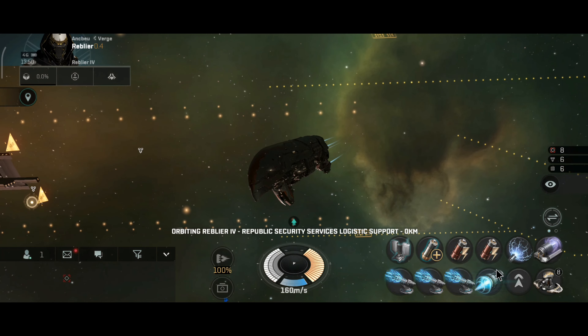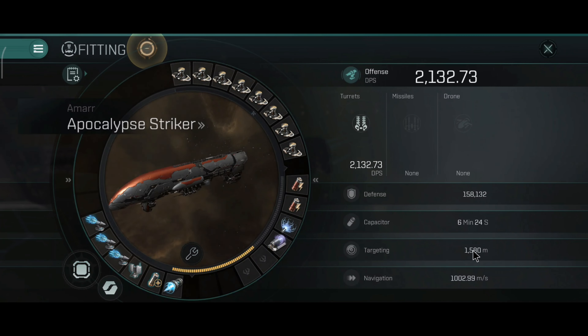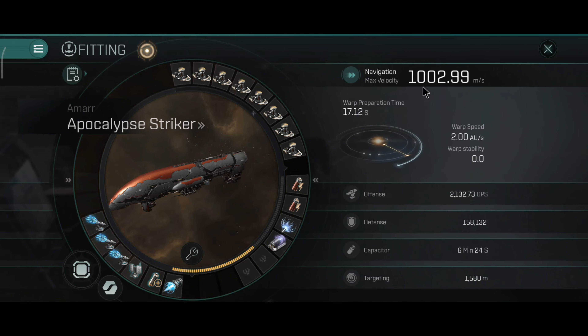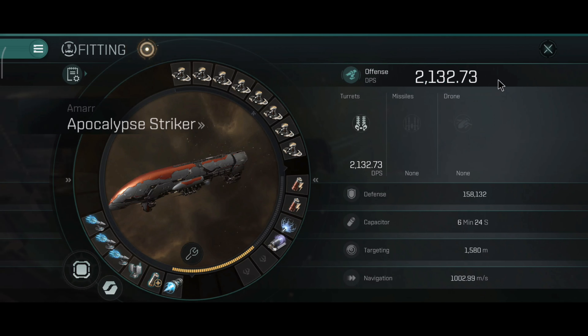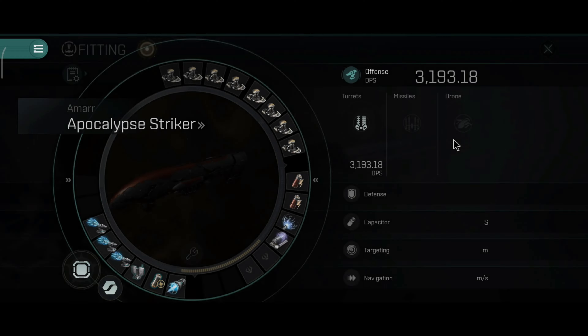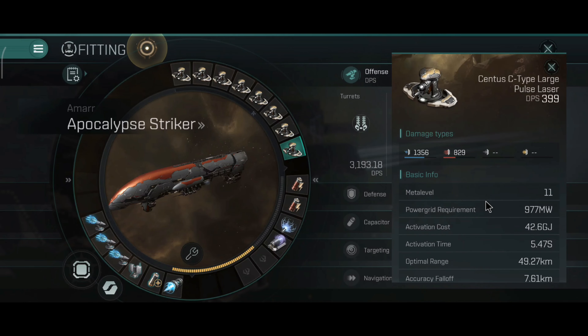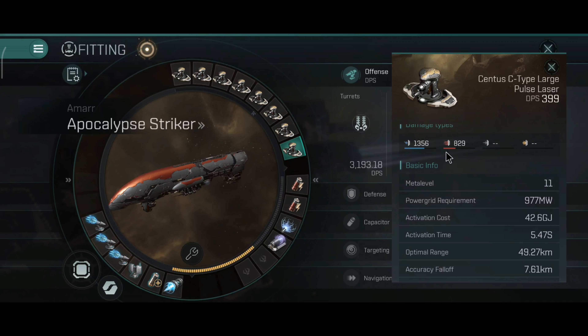Let's take a look at the speed and overall DPS in siege mode. It's not slow at all — 1,002.99 meters per second. 2.1 thousand cold DPS, which is pretty good. In siege mode that should go up to almost 3.2 thousand DPS, which is very good — scary DPS, without all heatsinks active. The alpha damage also goes up quite a bit. You're doing more EM damage than thermal, which is to be expected on lasers.